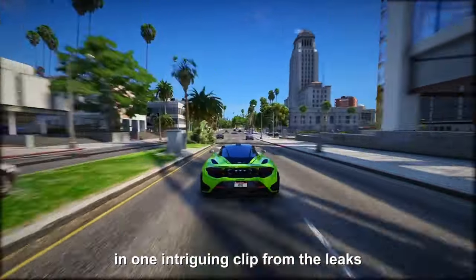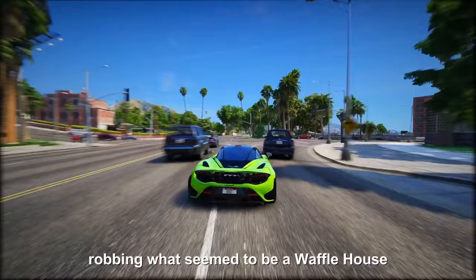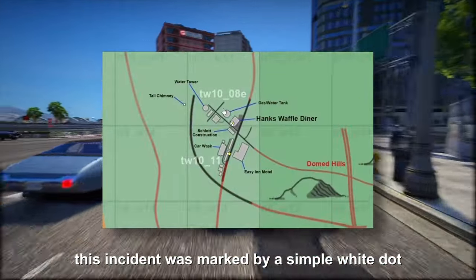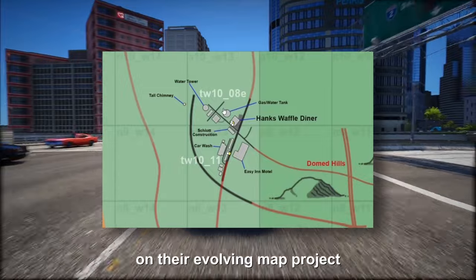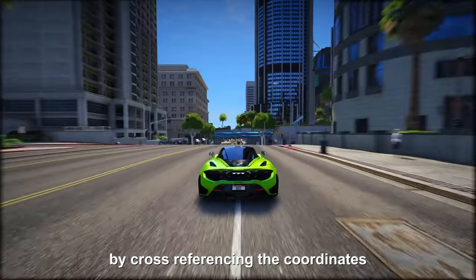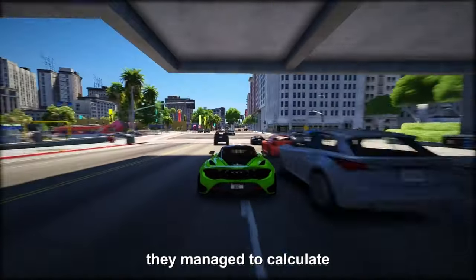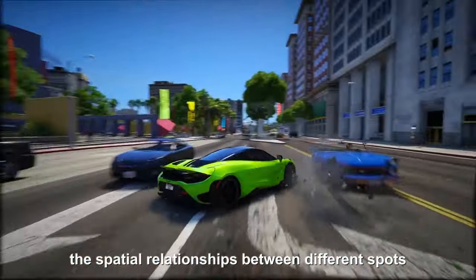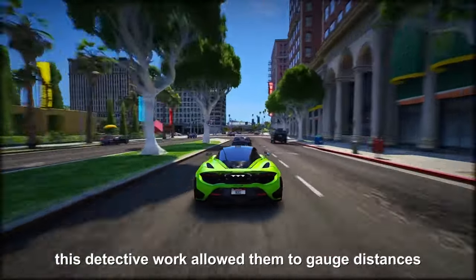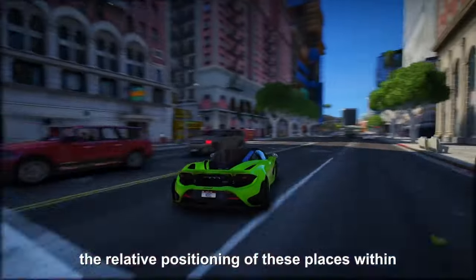For instance, in one intriguing clip from the leaks, Lucia and Jason were caught in the act robbing what seemed to be a Waffle House. This incident was marked by a simple white dot on their evolving map project — but it wasn't just a random dot, it was a significant clue. By cross-referencing the coordinates provided in this clip with other glimpses from the leaked footage, they managed to calculate the spatial relationships between different spots and plot out the relative positioning of these places within the game world.